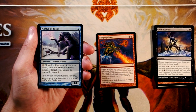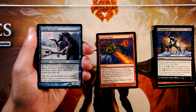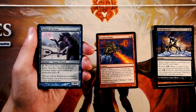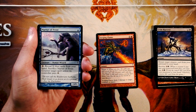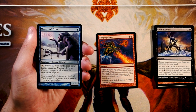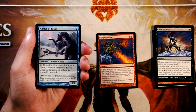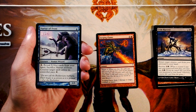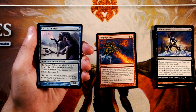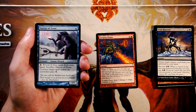Martyr of Frost is a 1/1 for 1 blue — part of a cycle. You can pay 2 of any color, reveal X blue cards from your hand, and sacrifice Martyr of Frost to counter target spell unless its controller pays X. This is okay but I don't love it. Your opponent will be able to bait it since it's a known counter spell on a creature on the field. They're going to be able to play around it, and it's also a 1/1 so it's easy to burn. Not super excited.